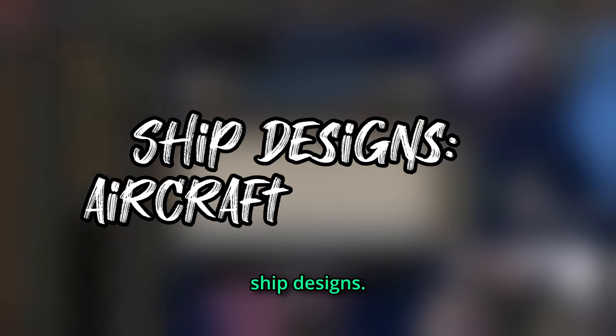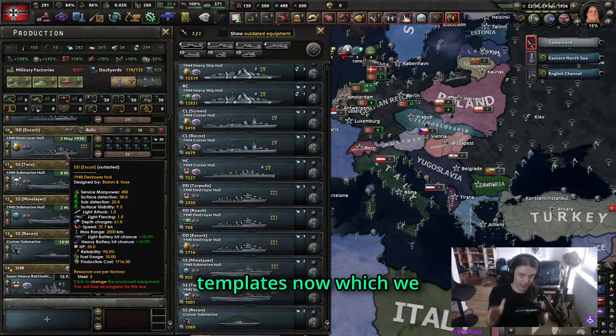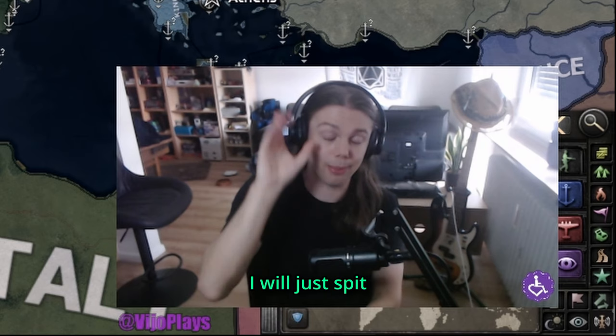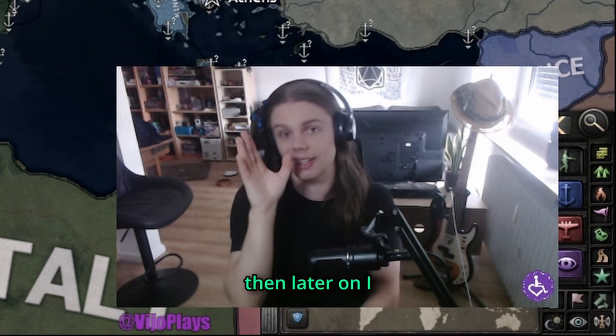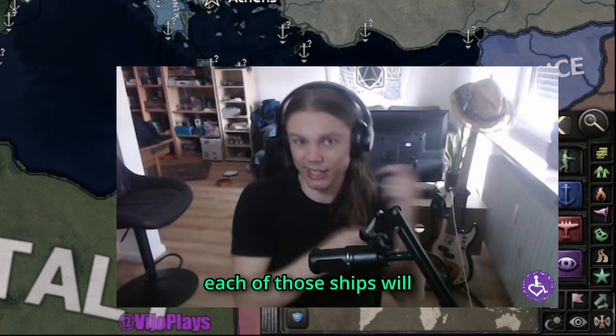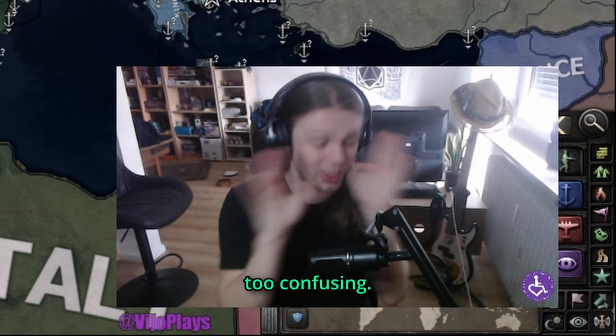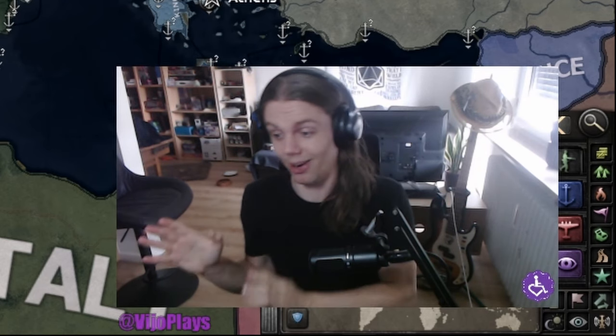Let's move on to ship designs. We're going to go over a lot of templates now, which we have to do in order to talk about compositions. I will just spit out the templates first and then later explain what role each of those ships fulfills, because otherwise things are going to get way too confusing.